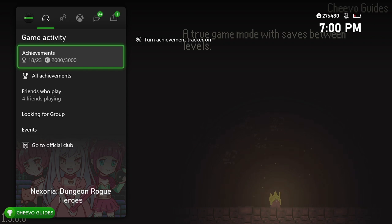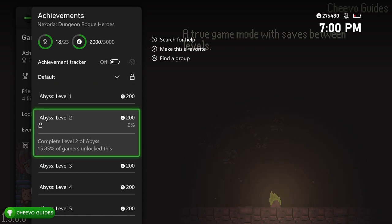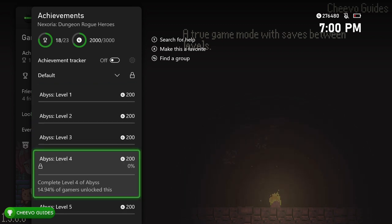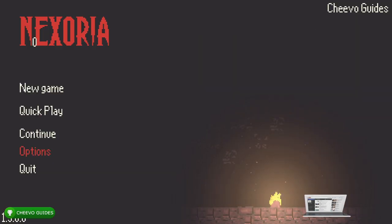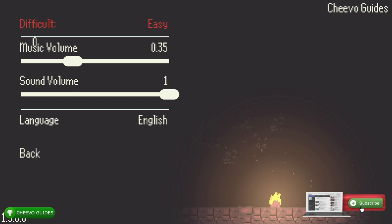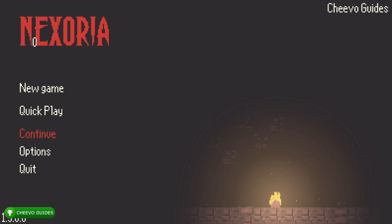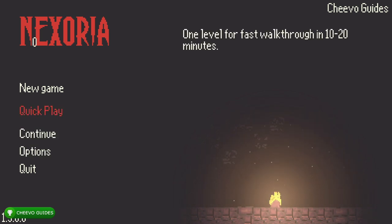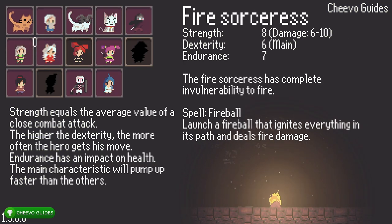Before we get started, let's take a quick look at the new achievements. As you can see, I have 2000 out of 3000 gamerscore. All of the new achievements are related to the new Abyss mode — a brand new mode they just added along with the new achievements. Ultimately, we have to complete five levels in the new Abyss mode. This is really easy as long as you go into the settings and change the difficulty to Very Easy. Make sure to put it on Very Easy to make this as easy as possible. Then press New Game.